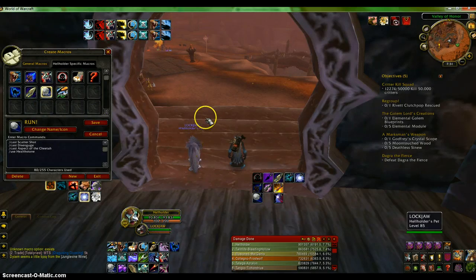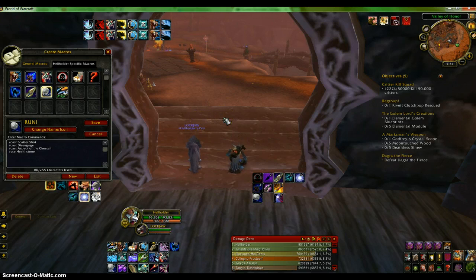My third macro is a run macro. I use it when I'm taking damage and I need to get away. It does scatter shot to get them off of me, disengage to get some distance, and aspect of the cheetah so when I disengage and get that boost I can keep running. It also uses my health stone, because hunters don't really have a lot of heals unless you spec into it.